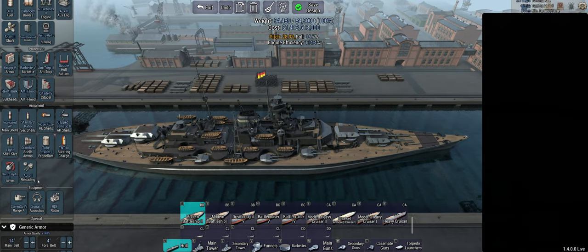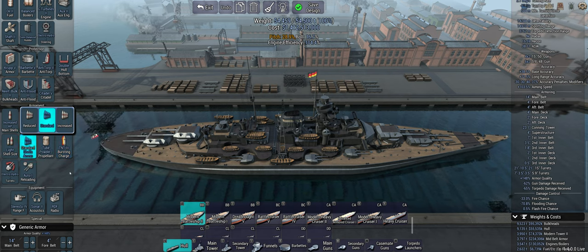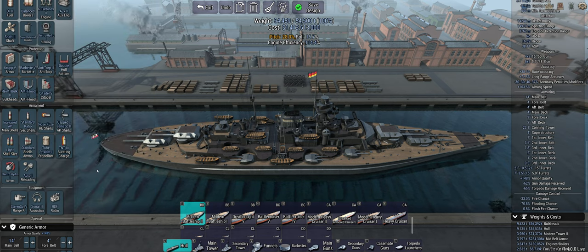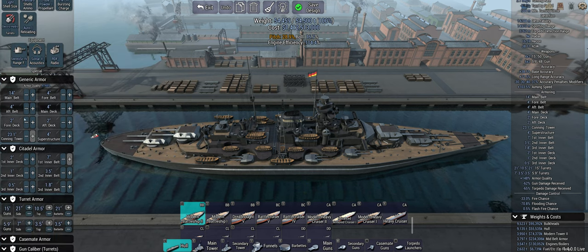It has the correct front tower, correct secondary tower, secondary turrets in the correct spot. Primary turrets are roughly in the correct spot — the ship should be a tad bit longer but the ships aren't long enough in this game. It has eight 15-inch barrels, just like the Bismarck, and six turrets of 5.9-inch guns, just like the Bismarck. 30 knots is what the Bismarck was rated at. We have double geared steam turbines and new boiler technology that helped shed weight. We also have Stereoscopic 4, Sonar 2, RDF, and then 14-inch main belt.